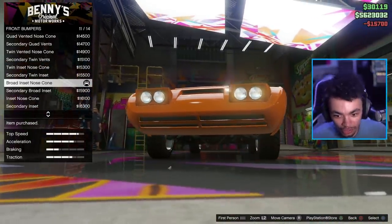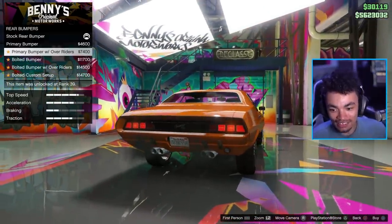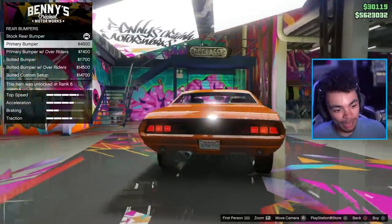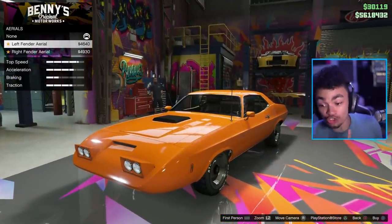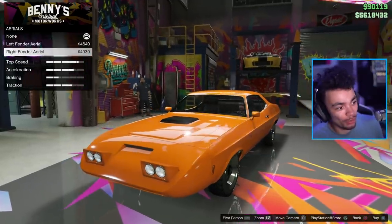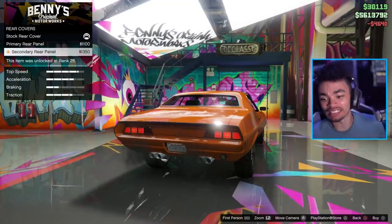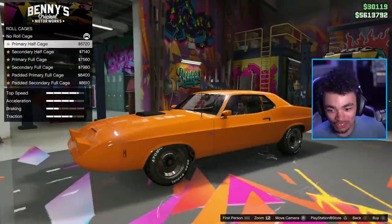Rear bumpers — not as many. The back end looks a little bit bare compared to the front end, to be completely honest. I do quite like the painted look, so I think we're going to go for that. Very clearly they are quite inspired by the Dodge Daytona for this car. Do we want the aerial? Yeah, of course I want a bloody aerial — it makes it feel classic, feel spicy. We've got secondary on the rear, and we've got the stock rear cover. I quite like the stock rear cover.